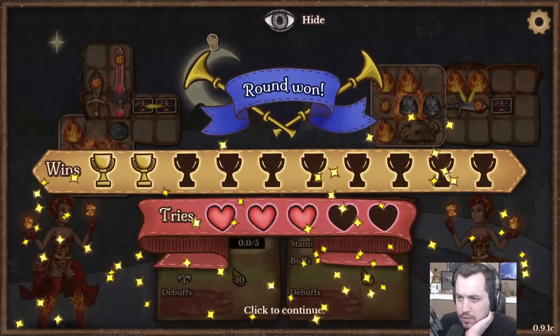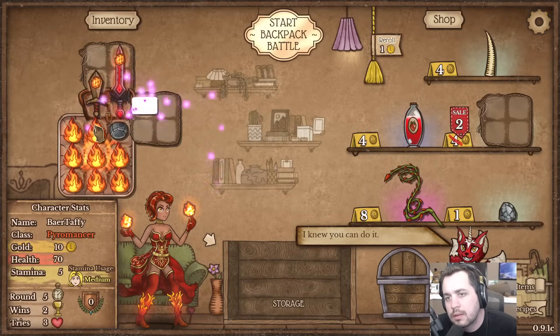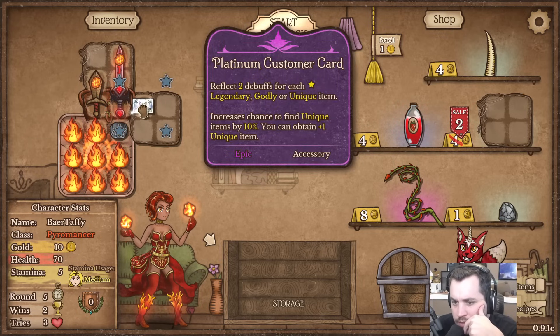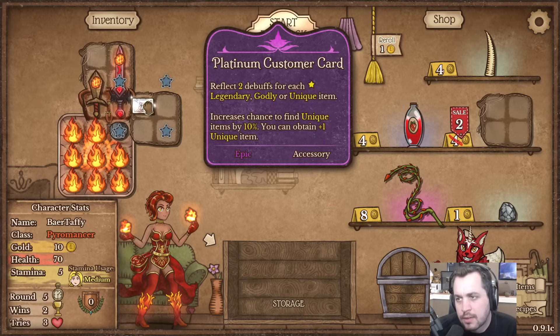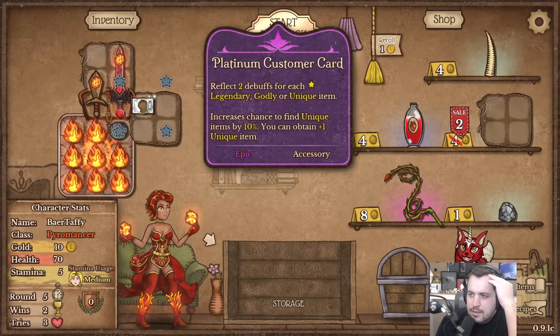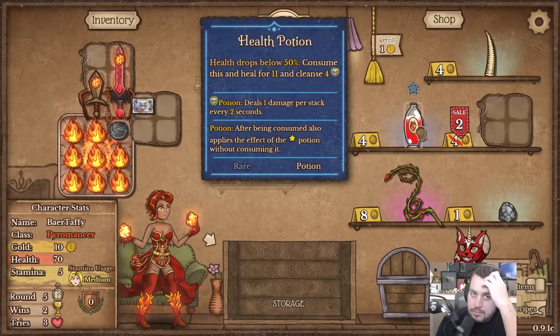Yeah, I think the coal might actually still count as a burning item. Now with the space open it's gonna make more Flame in there - okay, I see what's going on. 'Reflect 2 debuffs for each legendary, godly, or unique item, and increases chance to find unique items by 10%, and you can obtain more than one unique item.' Oh! That seems really good - reflect debuffs is sick. We need the legendary, godly, or unique items to activate it.